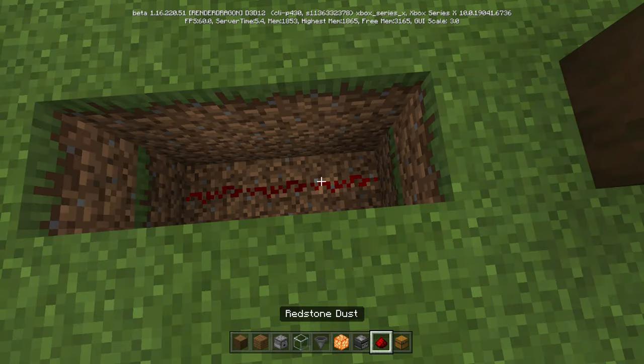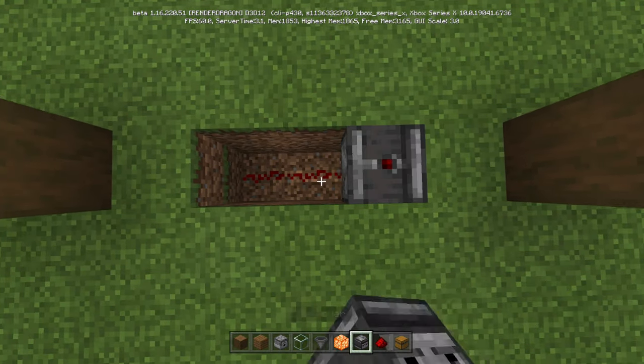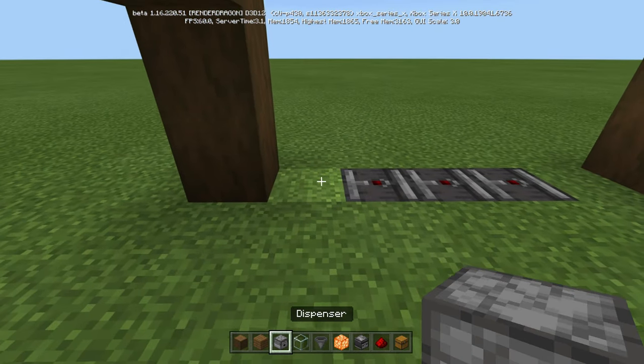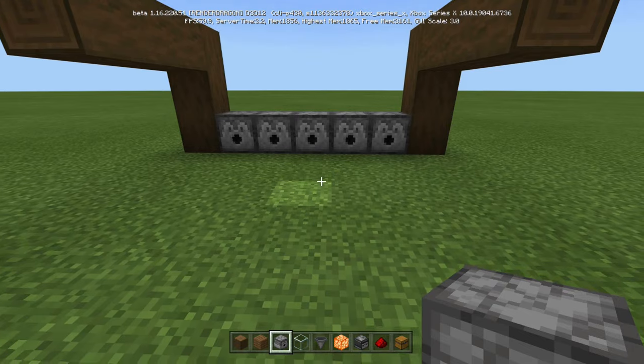We're then going to take our observers, going up 1, 2, 3, like so. Now we can run our dispensers — 5 of them — going all the way across the back.